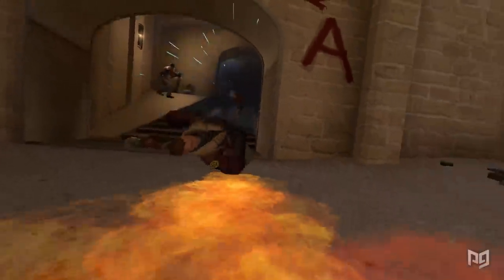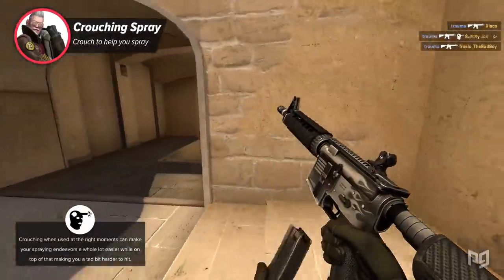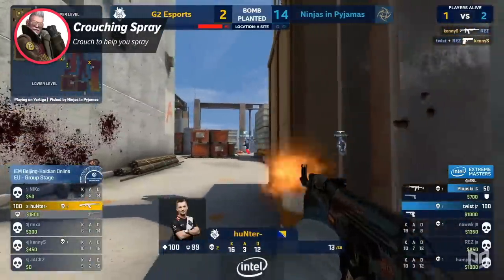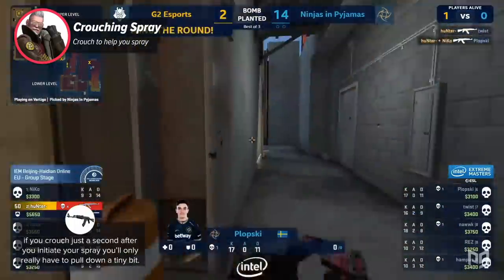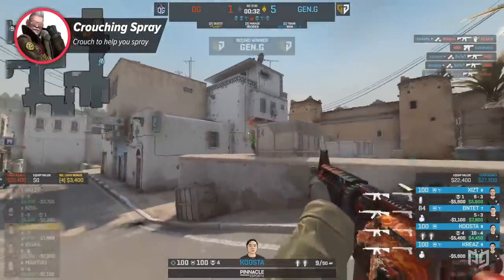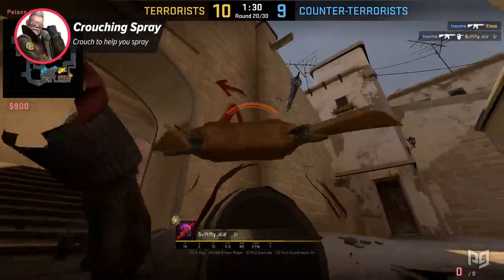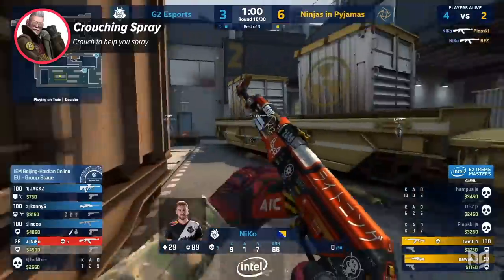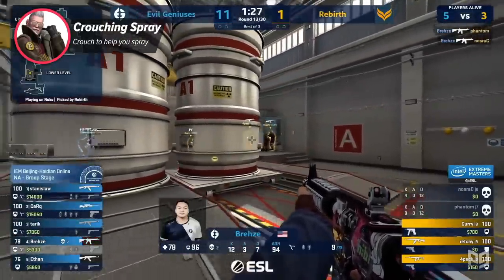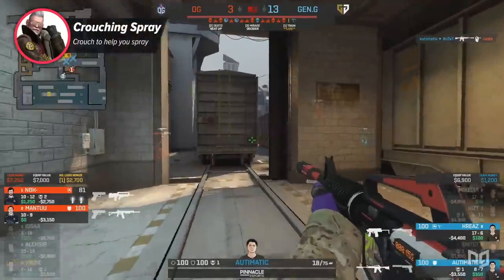The next tip also has to do with spray control: crouch spraying. Crouching at the right moments can make your spraying a whole lot easier while also making you a bit harder to hit. When spraying while standing you have to pull down quite a bit with most rifles, but if you crouch just a second after initiating your spray, you'll only have to pull down a tiny bit, meaning you only have to worry about horizontal recoil, which is much easier to control. On top of that, your opponents will have to readjust their aim mid-spray as you suddenly go from standing to crouching, helping you dodge an extra bullet. When crouching your accuracy is even a bit better, so you might be able to move while crouching and barely sacrifice any accuracy.